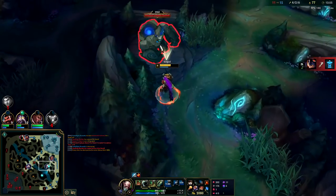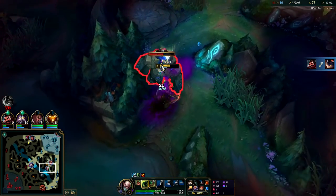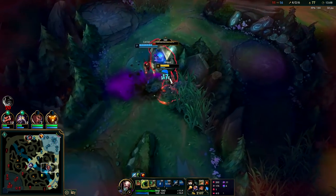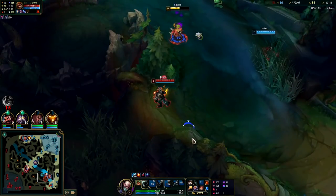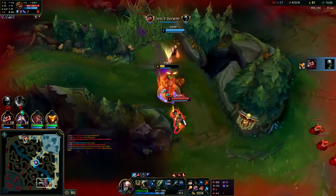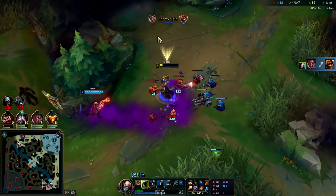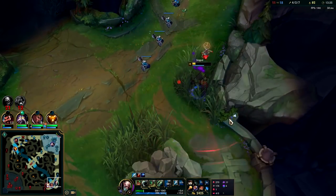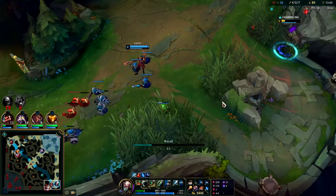I need this blue buff and then we'll take dragon. Should be able to get it with Celerity. Little risky because bot lane is alive now — please don't take this from me, their mid laner shouldn't be here though. My Q was off — holy crap dude, I got cheated. Absolutely cheated there. I keep turning off my Q at the worst possible times.